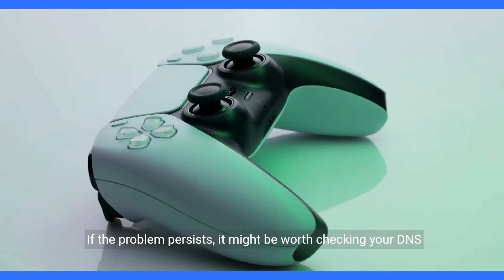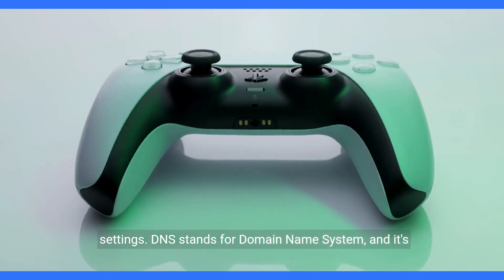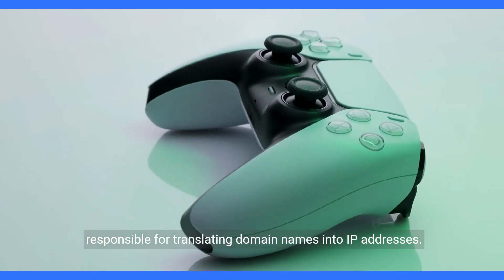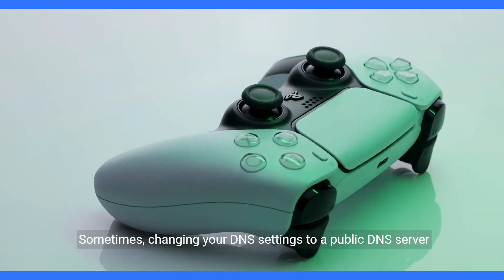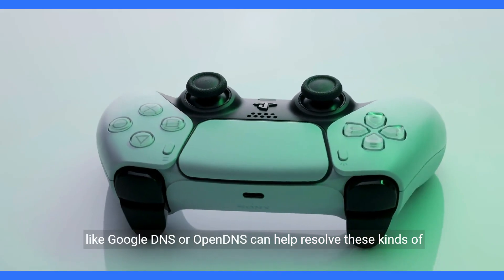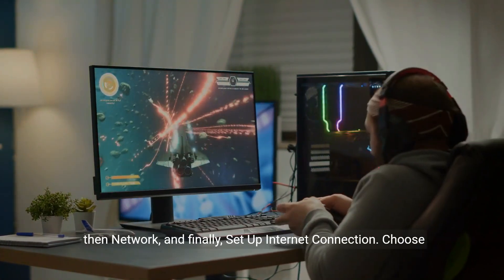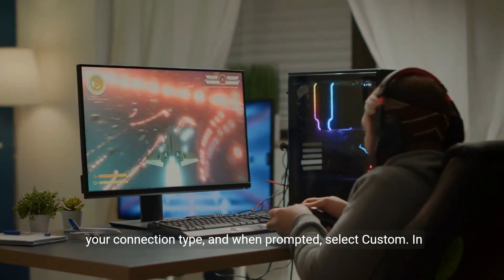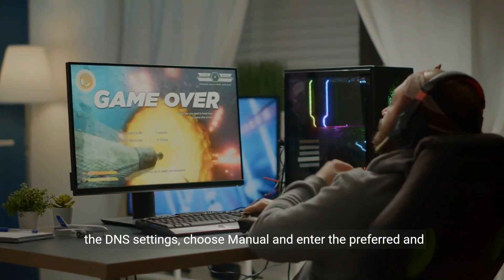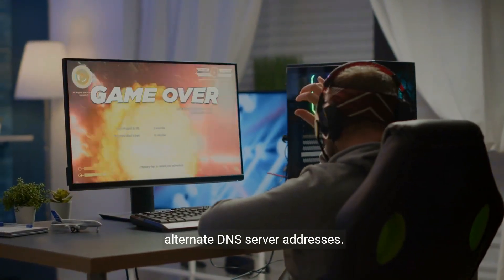If the problem persists, it might be worth checking your DNS settings. DNS stands for Domain Name System, and it's responsible for translating domain names into IP addresses. Sometimes, changing your DNS settings to a public DNS server like Google DNS or OpenDNS can help resolve these kinds of issues. To change your DNS settings on the PS5, go to the Settings menu, then Network, and finally Set Up Internet Connection. Choose your connection type, and when prompted, select Custom. In the DNS settings, choose Manual and enter the Preferred and Alternate DNS Server Addresses.